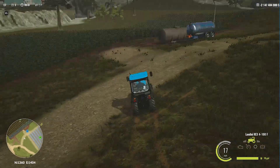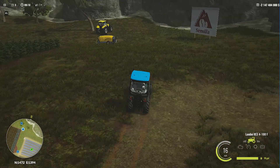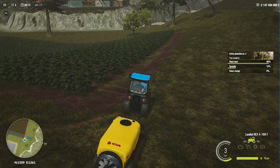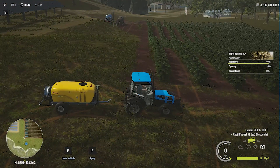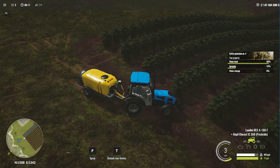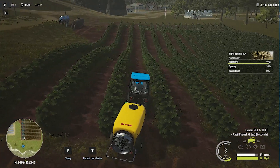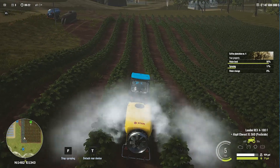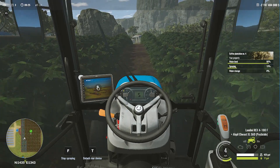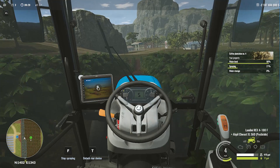I bet this smaller tractor can easily work in the coffee fields. That's really amazing — I feel so stupid for using a big tractor in this coffee plantation. Now pressing F — just look at that, I don't need to worry about colliding with the plants anymore. It's really easy to drive through the rows now.